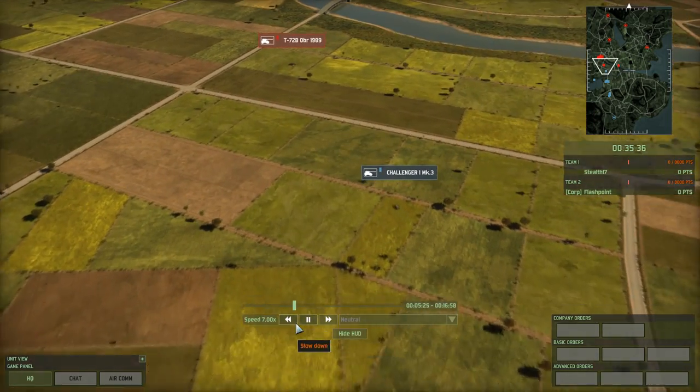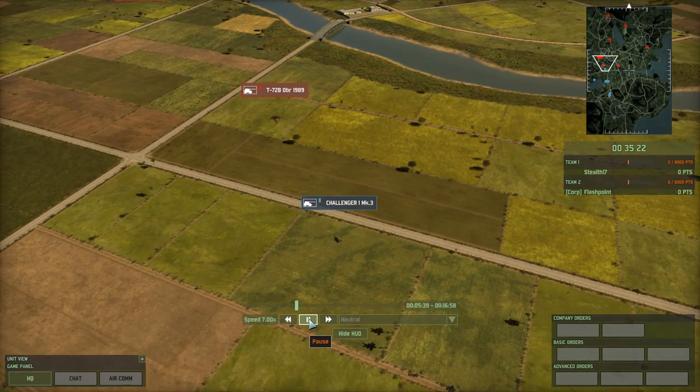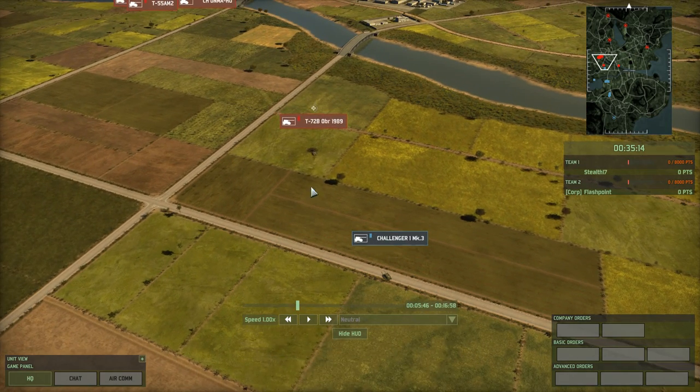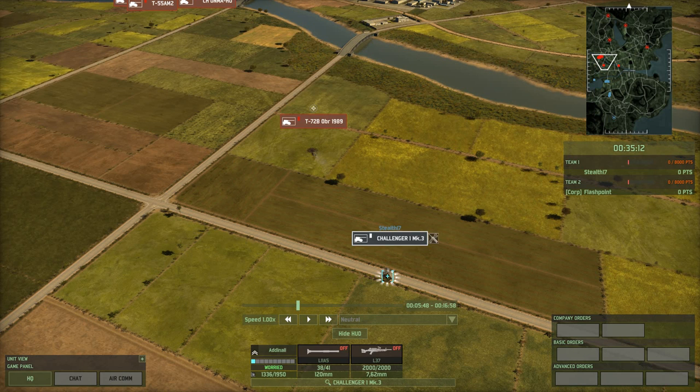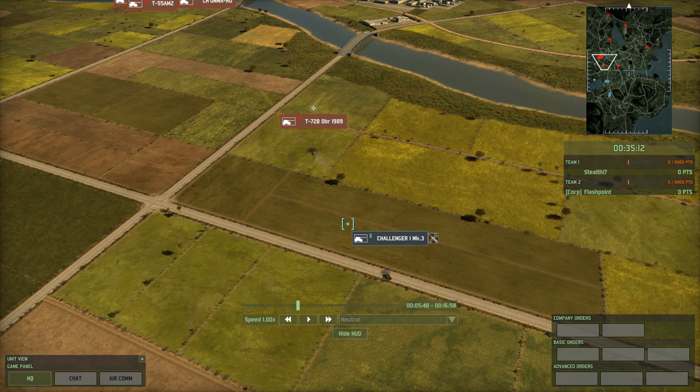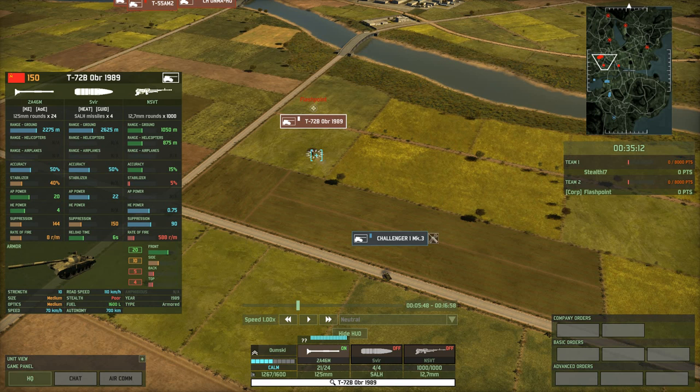Moving up to the next weapons test — pretty much point-blank range. I think this is about 300 meters. It doesn't really happen that often in game. But you're going to see that my Challenger, which only had six or seven blocks of health left, now has one. It barely survived. By now, the 20-point frontal armor of this tank is no longer sufficient to actually withstand the massive power that the T-72 is projecting onto it.